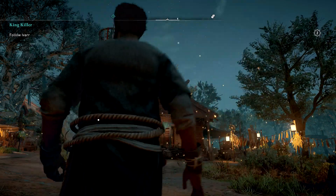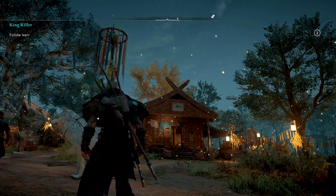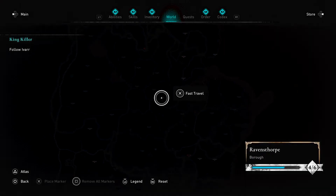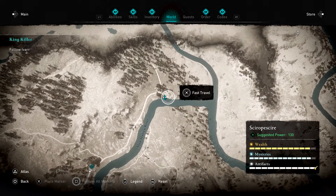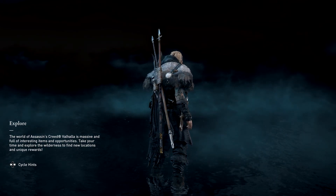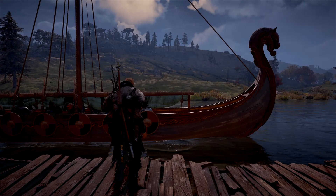I'm going to show you the best fishing strategy in Assassin's Creed Valhalla. For this, I'm going to take the small brown trout needed for a mystery quest as an example. First, you need to teleport to this spot here — this spot specifically is the best spot for brown trout in the game.